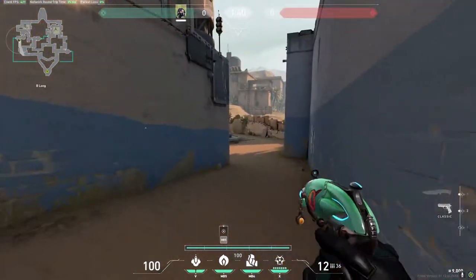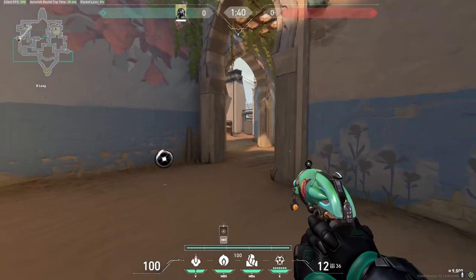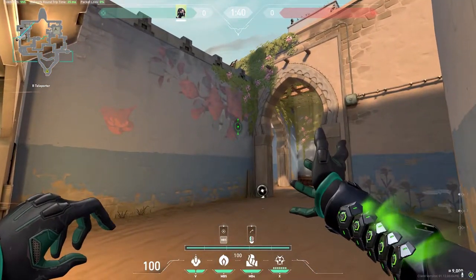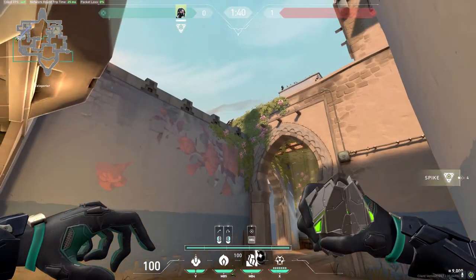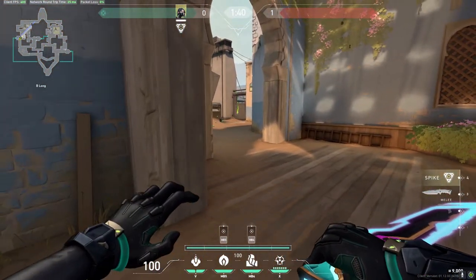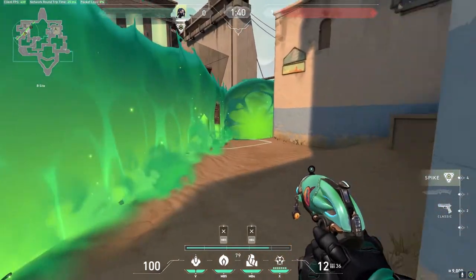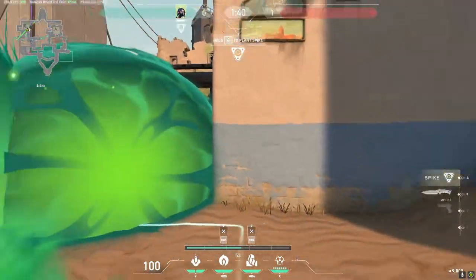Then if you decide you want to push up instead, you can aim just at this pedal here and it'll put a wall down. Once you've got the wall down, you can just aim here and jump throw — you've got a clean line of sight to just plant the bomb. That pushes the guy out from here, and with your molly from before, you're pretty much good.